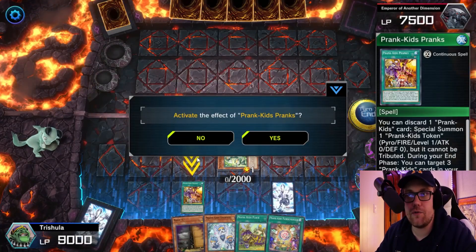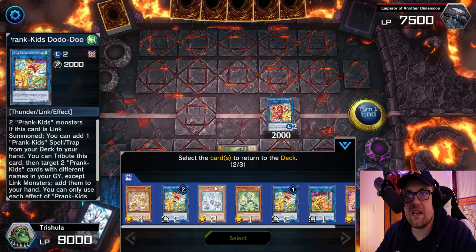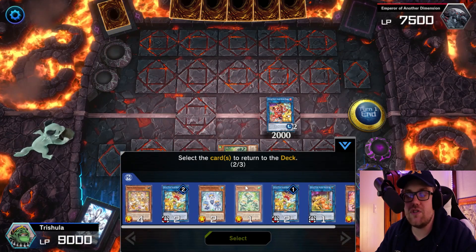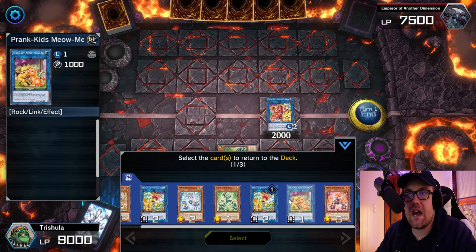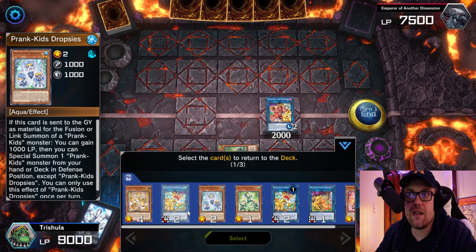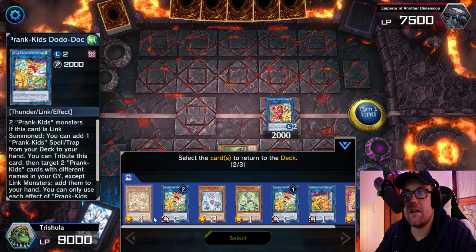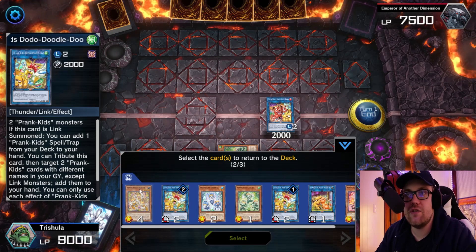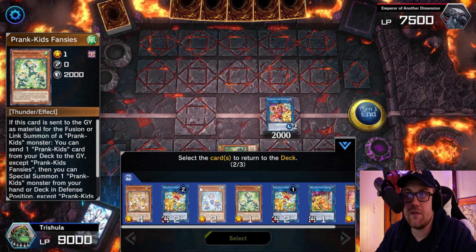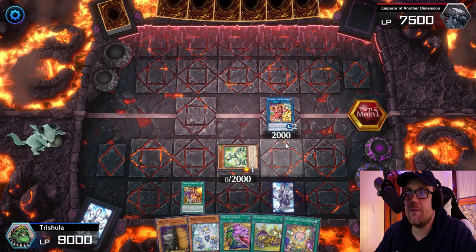We're going to go and end our turn. We're going to trigger the effect of Prank Kids Pranks on the field — this is why we summon that second Doodle. We want to be able to shuffle back cards into our deck or extra deck in order to draw a card. Because we have this Bow Wow Bark on the field, we don't want to shuffle back the names that are important to our combo. If we didn't have this second Doodle, we would have to shuffle back either a Meow Mew or one of our other names, then rely on drawing two copies of a Prank Kid name. So when you only have one name and don't want to rely on having another, you go into two Doodles — put both back, recycle your resources, and put back some of your kids.